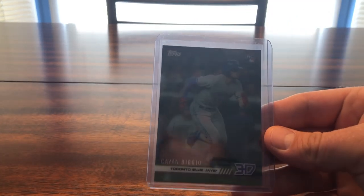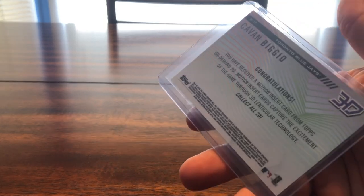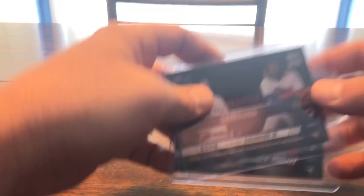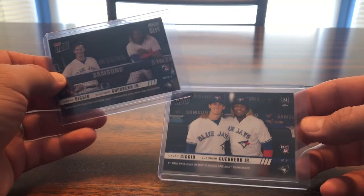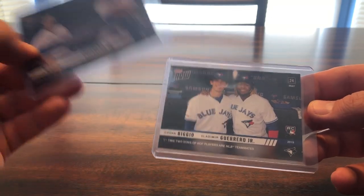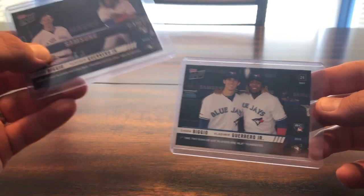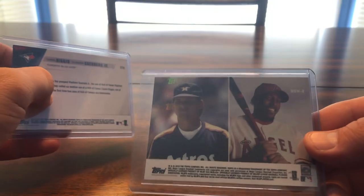Here's some more Topps On Demand — like a 3D motion card — pretty sick. Some more Topps Now: a Biggio and Vlad Junior 'Moment of the Week.' The first time two sons of Hall of Fame players are MLB teammates — pretty cool. Screw you Bichette, you're still in the minors! On the back of this one it's got good old Craig Biggio and Vlad Senior. I like those a lot.